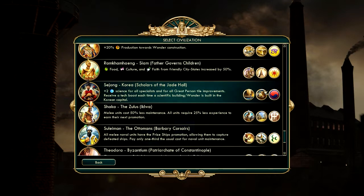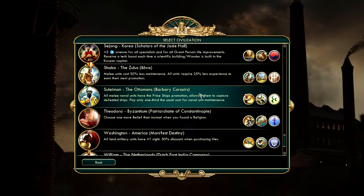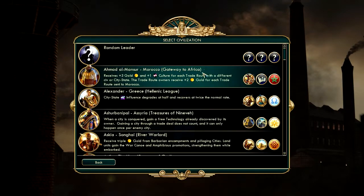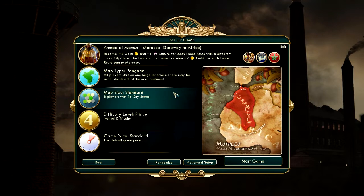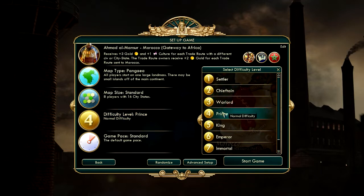Corea is something we got in an earlier DLC, so that's not from A Brave New World. I'm going to go back and play as Morocco. Pangaea, Prince difficulty — I'm not too sure whether that's a good idea, but I'm going to give it a try.